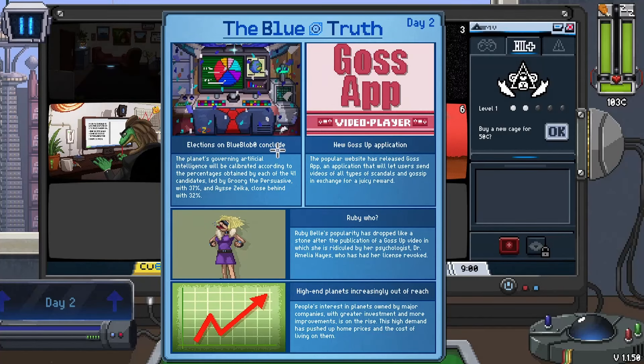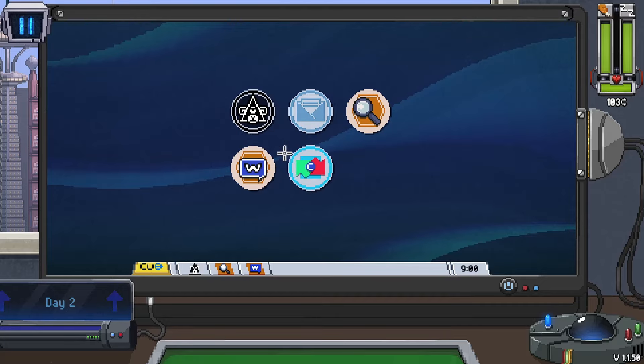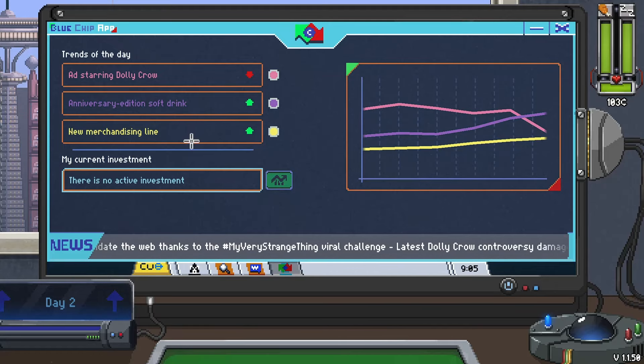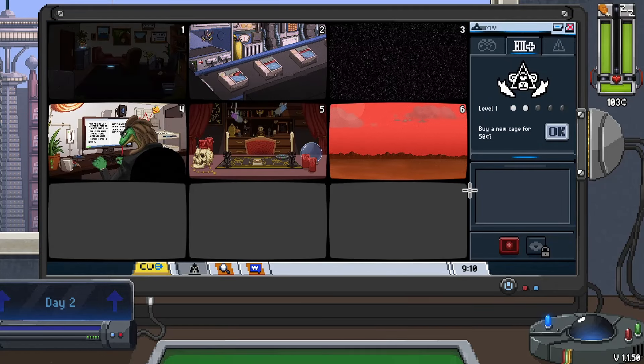We did get a new camera, and also we get a news update every day. Ruby Bell's popularity has dropped like a stone after they published a video of her clucking like a chicken - her psychologist has had her license revoked. So that is camera one for us resolved. This is a confusing new mechanic - it's an investment app. We can't interact with this for a day or two, so I'm just going to shelve it for now.